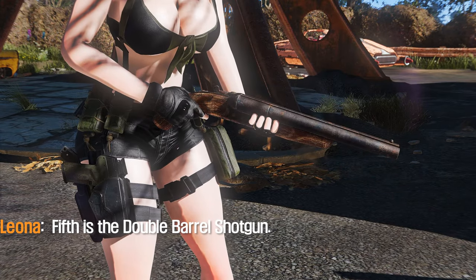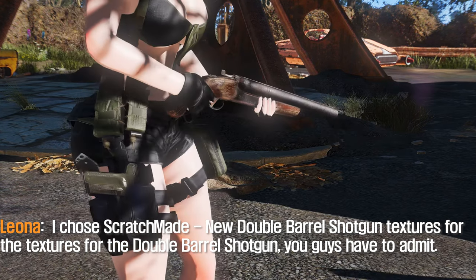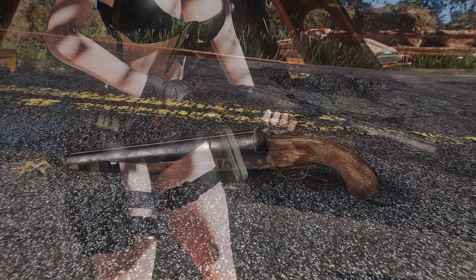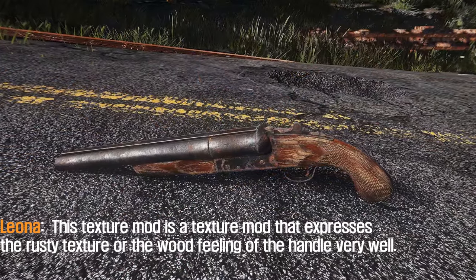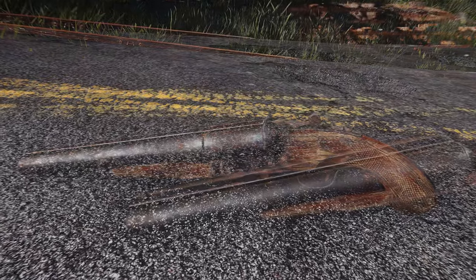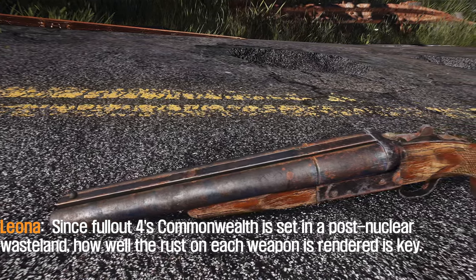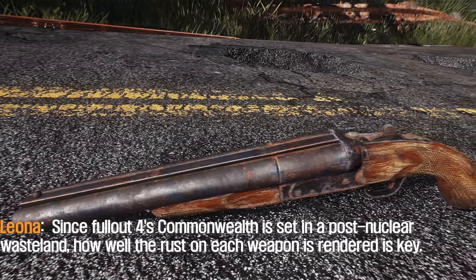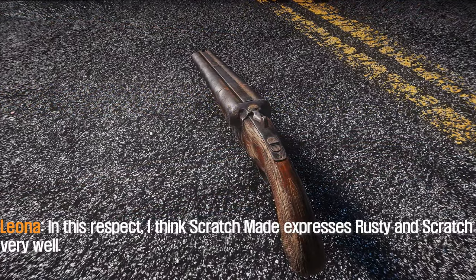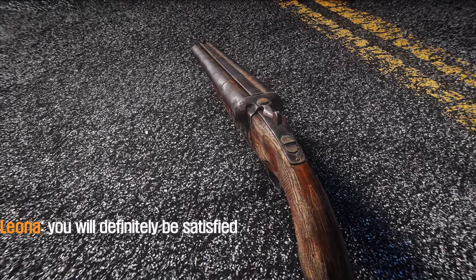Fifth is the double-barrel shotgun. I chose Scratchmade New Double-Barrel Shotgun Textures for this weapon. This texture mod expresses the rusty texture and the wood feeling of the handle very well. Since Fallout 4's Commonwealth is set in a post-nuclear wasteland, how well the rust on each weapon is rendered is key. In this respect, Scratchmade expresses the rusty and scratched texture very well — you will definitely be satisfied.